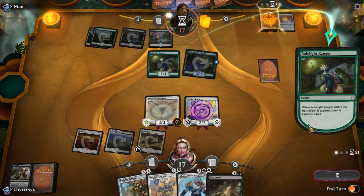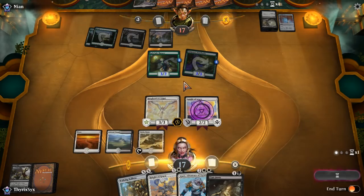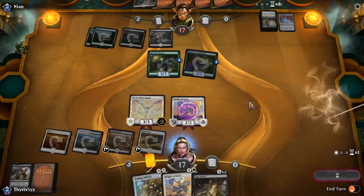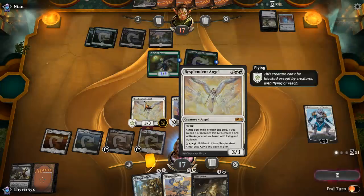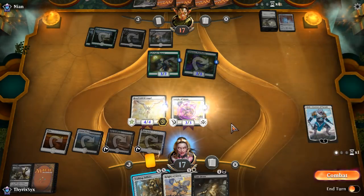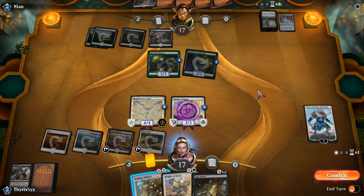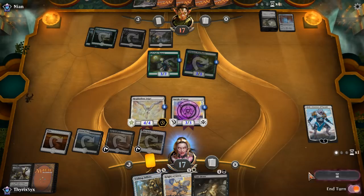Fantastic — I can just play Ajani here and plus these knights. They can obviously Vraska's Contempt my Ajani, which I'm fine with. They can't really attack me now, so I'll wait one more turn and force them to use the Vraska's on Ajani. Next turn I can play Knight of Grace and Cast Down. If my opponent plays something like a Gearhulk here that would be pretty bad. Looks like they're going to combat first, decide not to attack — fair. That just allows me to plus Ajani again.